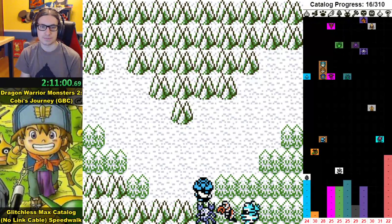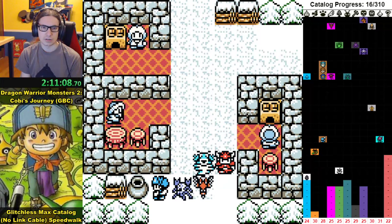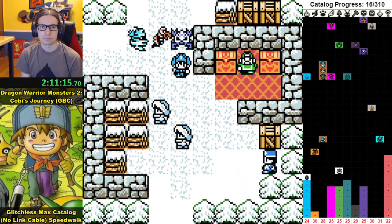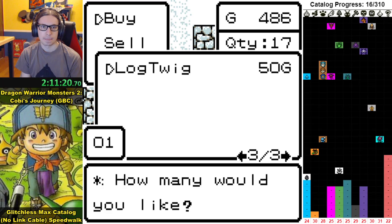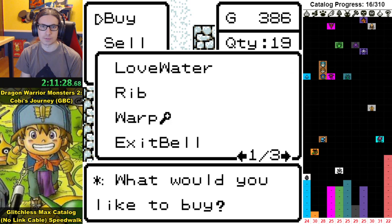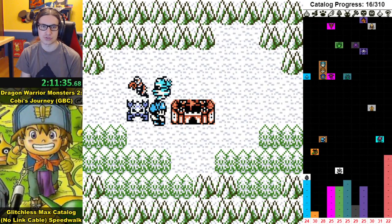We're going to the first place — I think this is Norden. There's a tiny metal here. We're going to get a log twig and I'll explain what it does very soon. I'm also going to get one more warp staff, and I'll leave that gold drop on the ground for now.